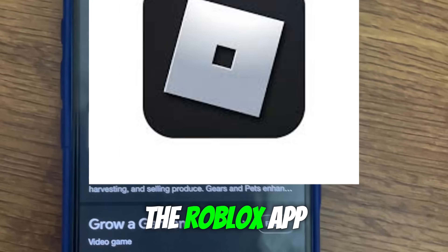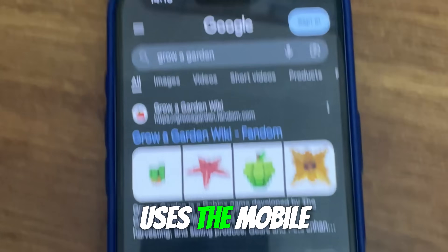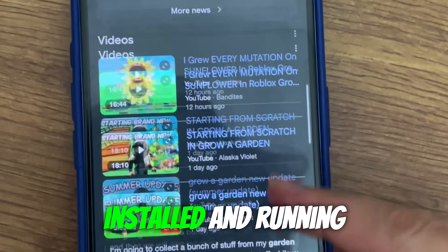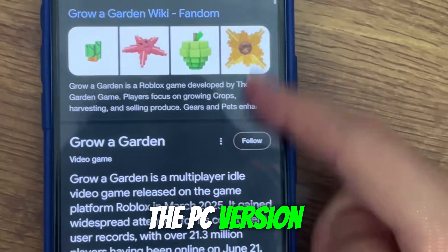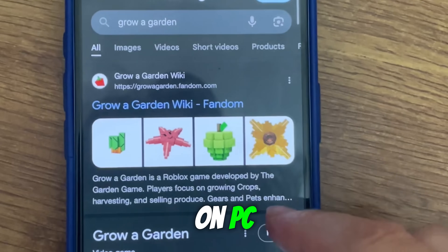You must have the Roblox app installed on your phone or tablet because the script uses the mobile version to inject into your game. But once it's installed and running, it will work just fine with the PC version of Grow a Garden. So even if you mainly play on PC, you're still good.